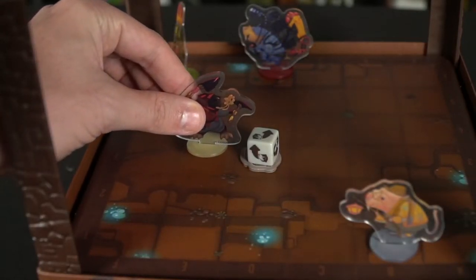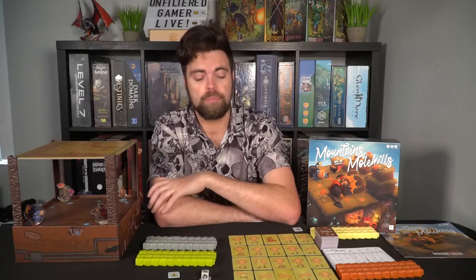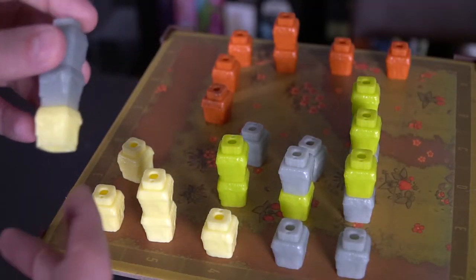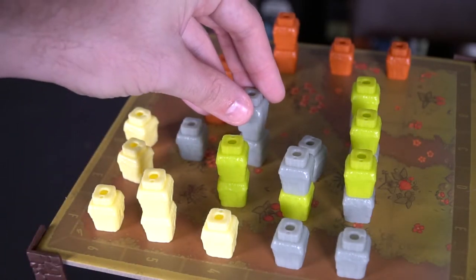Mountains Out of Mole Hills is a competitive area control game where you move your mole on the bottom portion of the game board and place mole hills on the top portion. You're trying to score as many points as possible, getting the mole hills as high as possible. One thing not yet mentioned is that mole hills can actually topple, which is a unique aspect of the game. During each of the rounds, there's a certain level of mole hills you can have, and if it's ever gone above that level, they'll fall. You can decide in which direction they fall, and they fall from bottom to top, potentially off the mole hill — increasing your score or other players' scores.